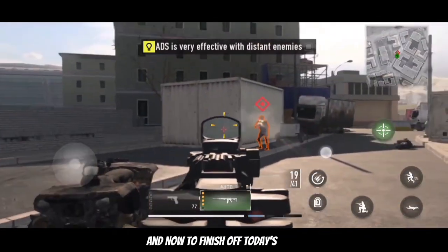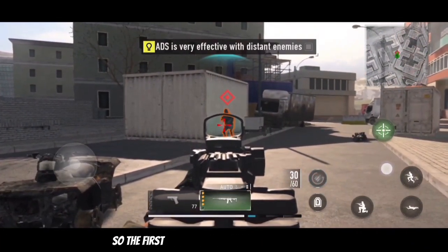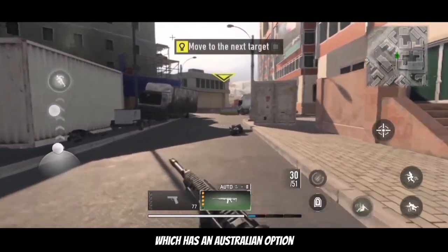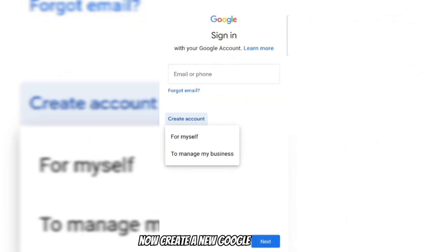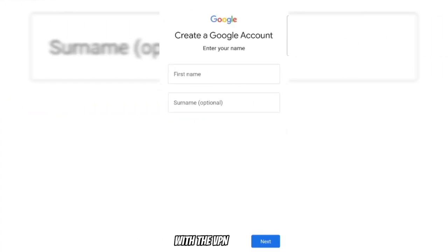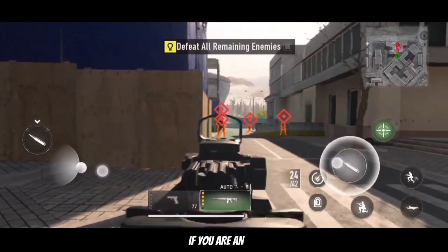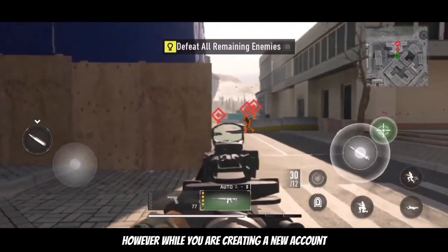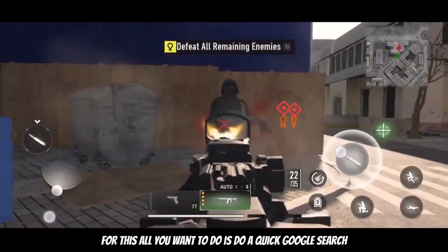To finish off, I'm going to explain how you can play and download Warzone Mobile. First, download a VPN of your choice that has an Australian option, then activate it and set it to Australia. Next, create a new Google Play account with the VPN turned on and you'll be able to download Warzone Mobile. If you are on iOS you do the same steps, but it will ask you to enter an Australian address — just do a quick Google search and enter a random address for it to work.